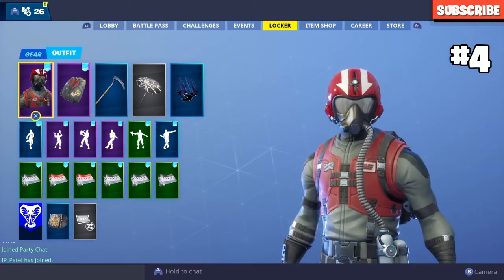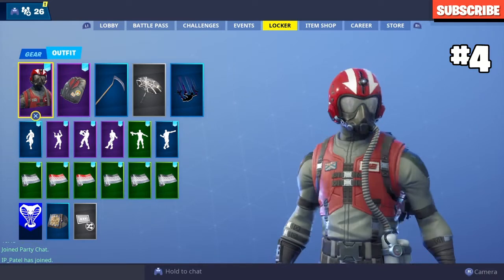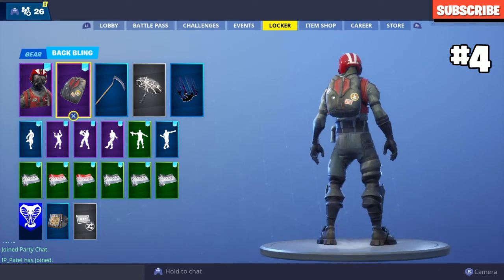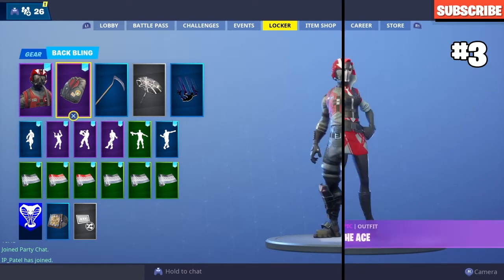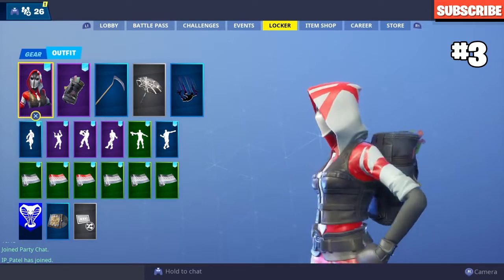In the number four spot we have the Wingman starter pack. This one is a bit better than the others — it looks good with the red shield and stuff. I've never used the back bling and I don't like it, but the skin is all right.